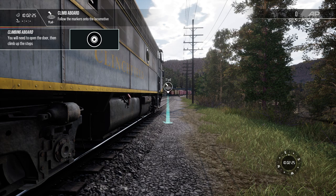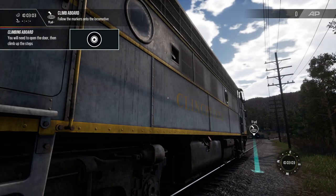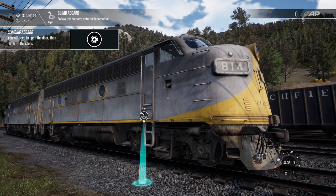In Train Sim Classic, we have third-party developers that make all kinds of North American routes — Canadian routes and I think even a couple of Mexican routes, but a lot of United States routes. We've got Cajon Pass, Marias Pass, Sand Patch, Clinchfield, Norfolk and Southern Coal District, Kicking Horse Pass, Tehachapi Loop — there's like 50 of them. But Dovetail, in their infinite wisdom, decided to nix the third-party developers for their Train Sim World series, so we only have what they make. And what Dovetail makes is mostly German passenger routes.